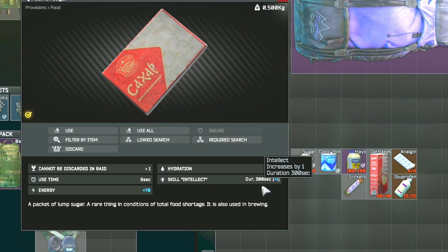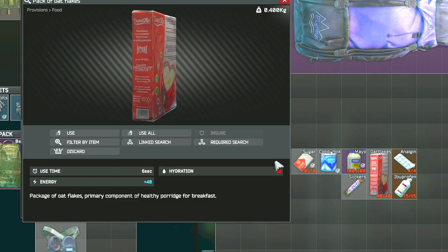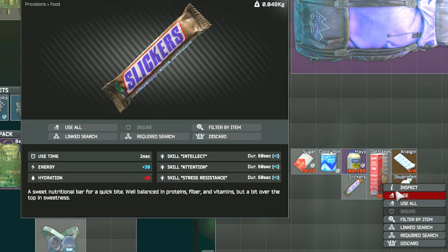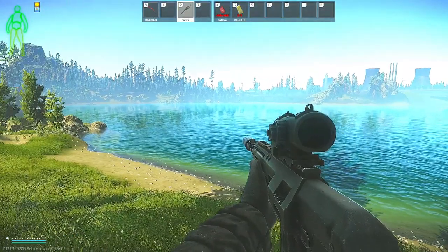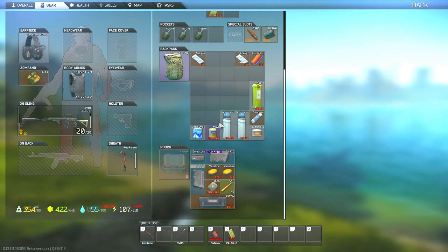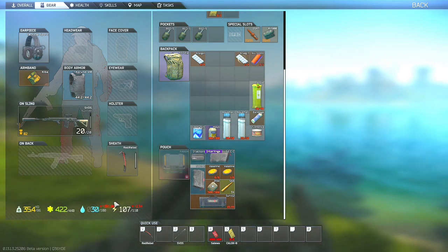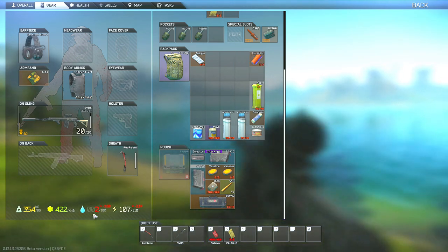Your other viable options to lower your hydration are to use sugar, or you can eat other specific food during your raid in order to lower it, such as oat flakes or tushanka, or it will also decrease with repeated painkiller usage. Once your hydration does hit zero, it takes approximately 10 seconds for the dehydration symbol and effects to kick in, and then the timer will begin at that time — and then the hard part will start, which is to survive for what seems like a very long five minutes.